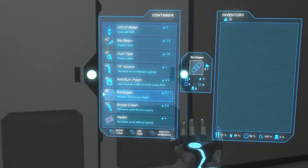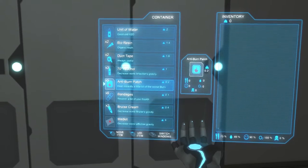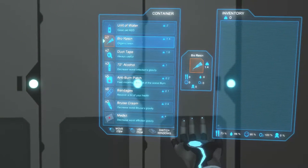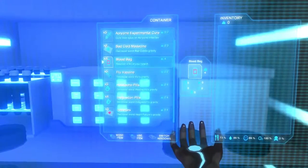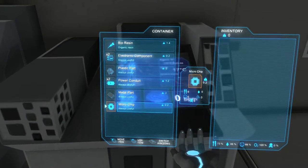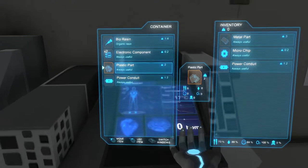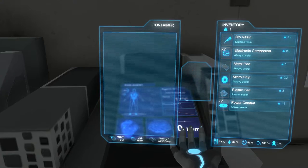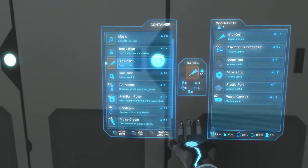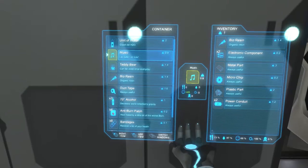How come I can't scroll down? The scroll doesn't work. Alright, so I need two batteries. Okay, I don't think I'll find anything here. So you just go up to something and then hit right-click. Take that. I need one metal part. I'll just take everything. That scroll is going to be fucking annoying.